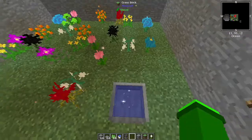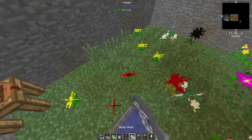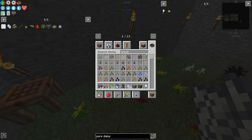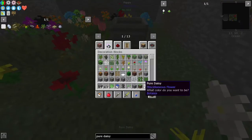Now we just need some seeds. You can get these from normal bone meal. Let's just say we got seeds. Just throw in some seeds and you get pure daisy.